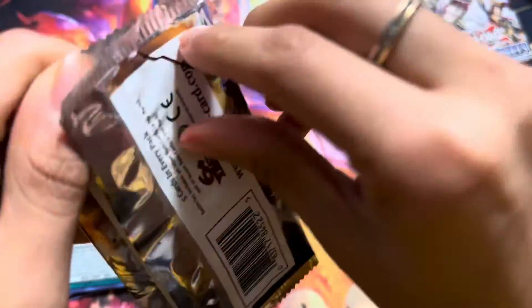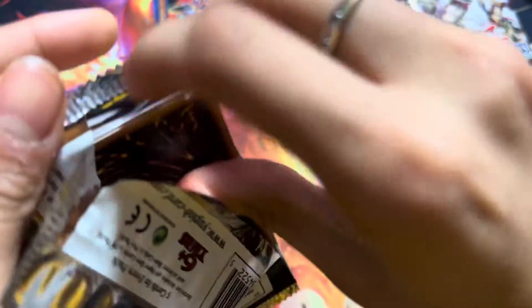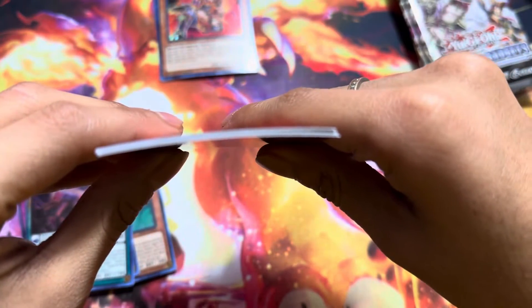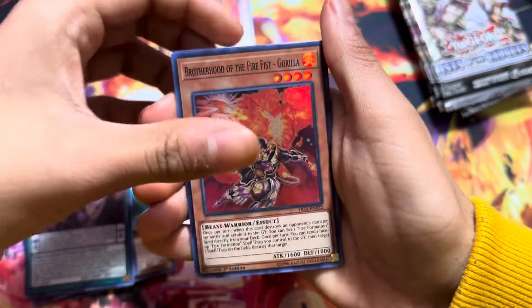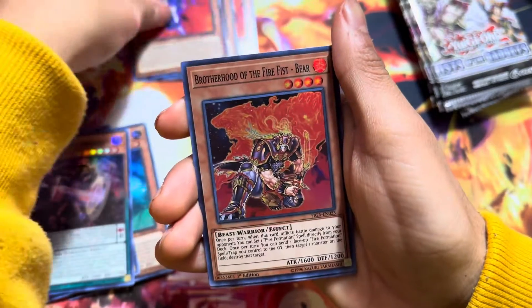Apparently every card in this set is bent — so that's something. I don't know if you guys can see it, but you guys can definitely see it. You see that? Cards are already bent. So we'll just put all the Brotherhood cards in a different pile.